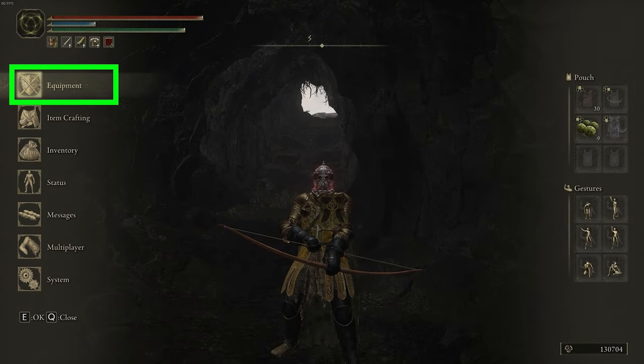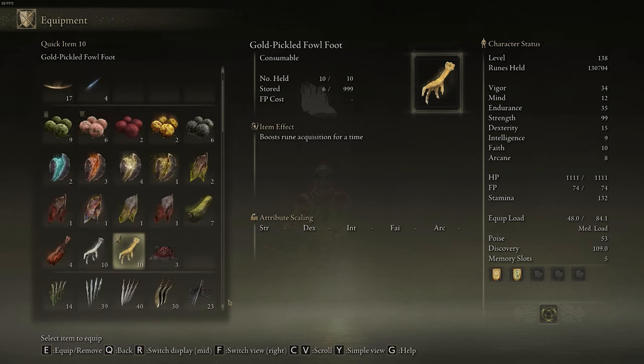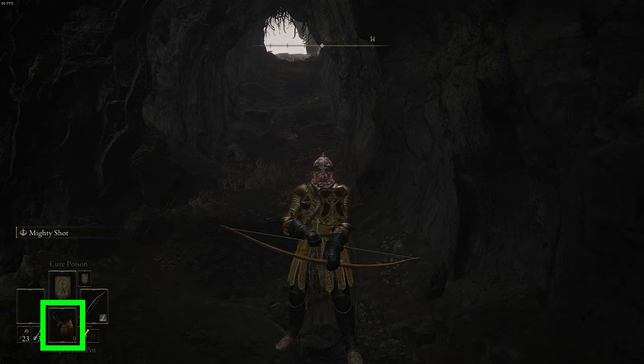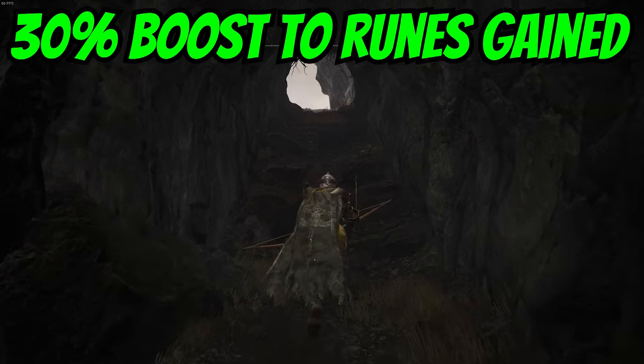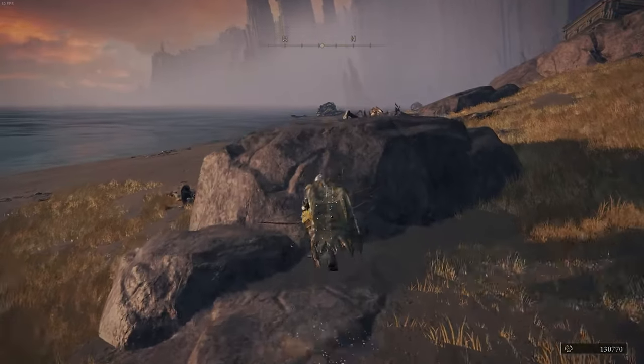To use this item, go to your equipment tab and click on one of the item slots. Choose a slot, then click on the Gold Pickled Fowlfoot to equip it. Now that it's equipped, swap through your items until you land on the Gold Pickled Fowlfoot, then press your button for use item. That will activate the Gold Pickled Fowlfoot for three minutes, which gives you a boost to the amount of runes you can gather from killing enemies.